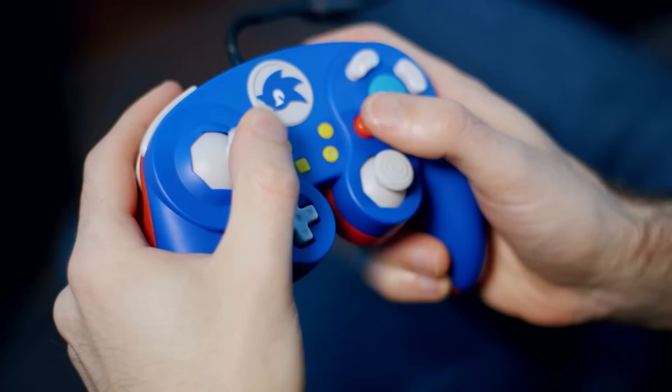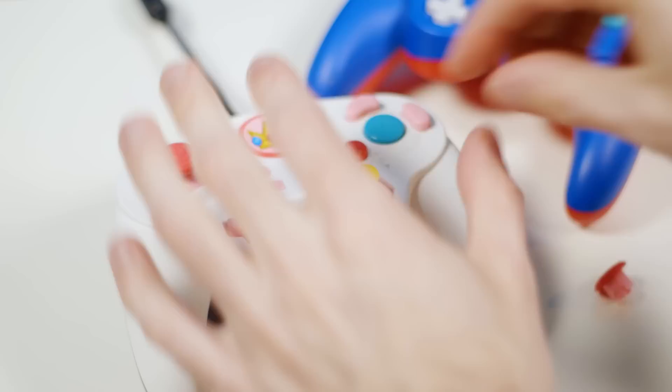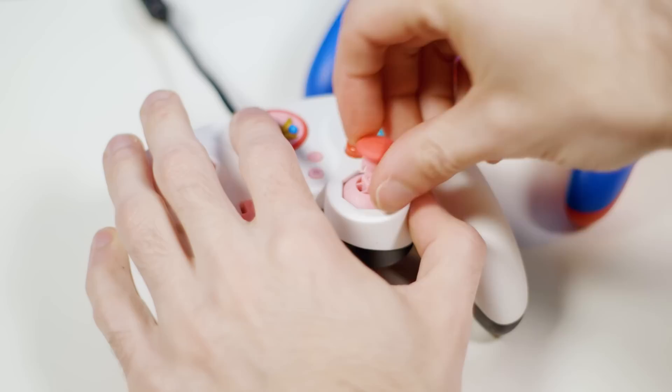I have big hairy man hands, and when I play an intense game, these hands start to sweat. And nothing gets sweatier than a game of Super Smash Bros. Ultimate. I got to the point where I started to put a hand towel next to my desk to dry my hands in between matches. It's bad. I currently use the PDP Fight Pad Pro because I like how it plugs in via USB.